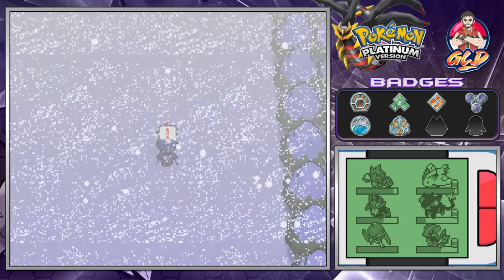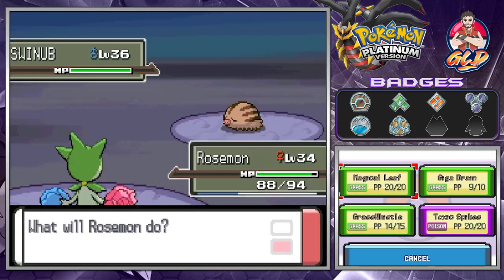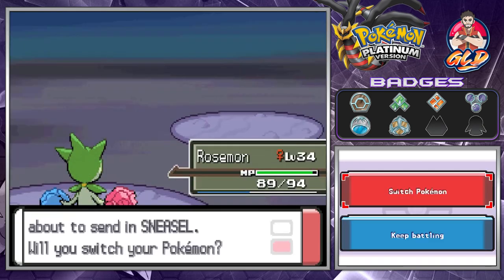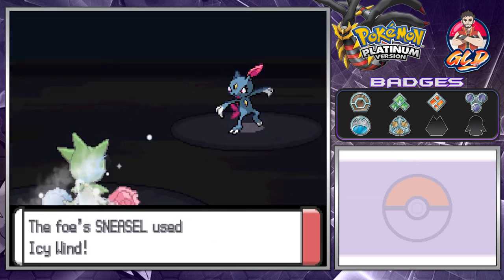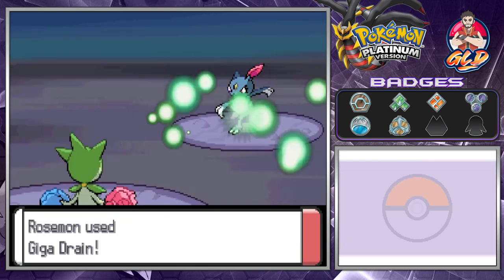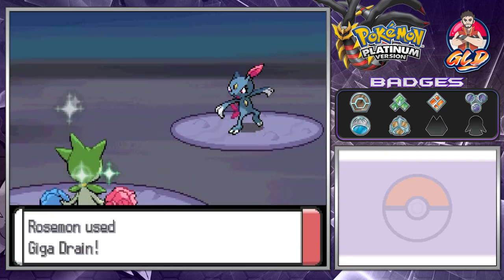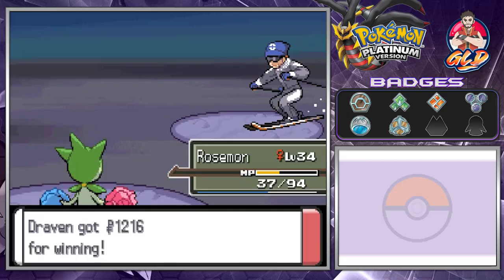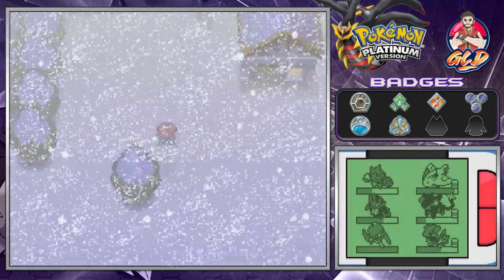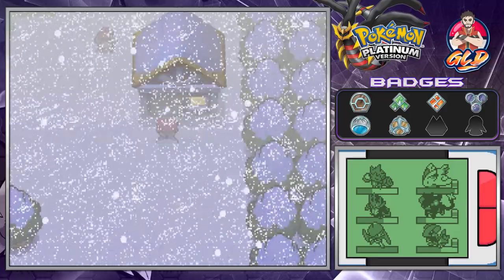We're going to be battling some more Pokemon trainers and here comes a Sneasel. Icy Wind hurts us, Giga Drain kicks back, and we win despite getting our butts kicked by the snow. Now let's see what this next house is about.